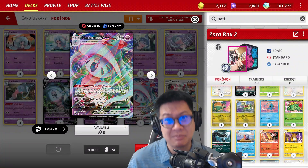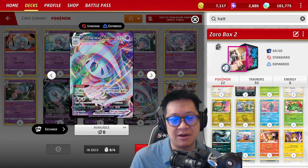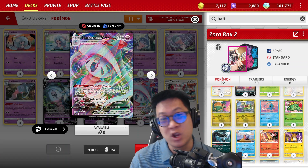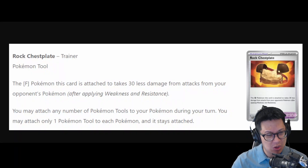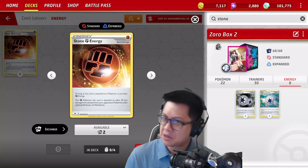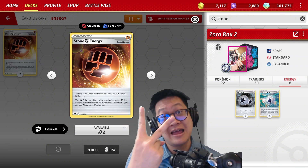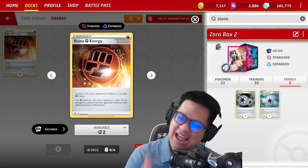I think Hatterene VMAX just might be the easiest damage boost — when your hurt Pokémon are hurt, you get to move 2 damage counters from your hurt Pokémon to the active. It helps meet that breakpoint where it can achieve a 1-shot KO through both of its effects. You could go for a Choice Belt as well. Or it could use the new Rock Chest Blade which, for fighting Pokémon, means it takes 30 damage less from attacks, and it's an EX, so it's kind of hard to take out. You could use Stone Energy to boost its defense further, but if it's staying alive for 2 rounds, you're good.